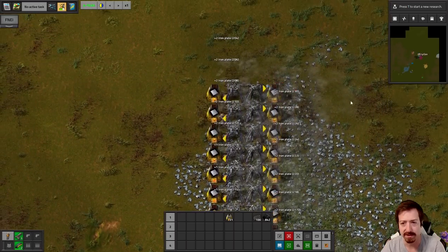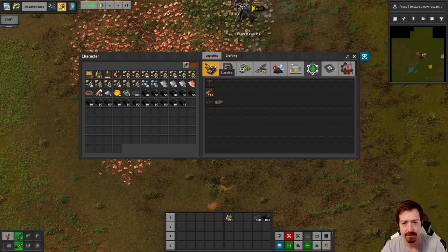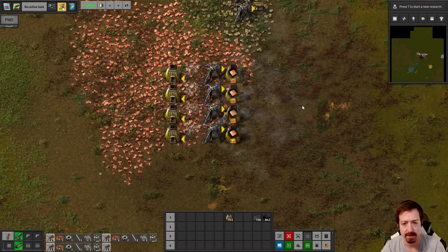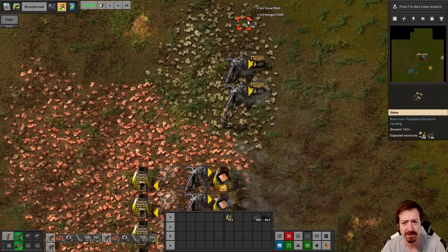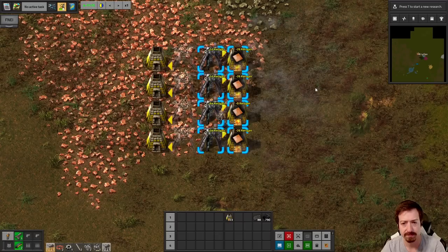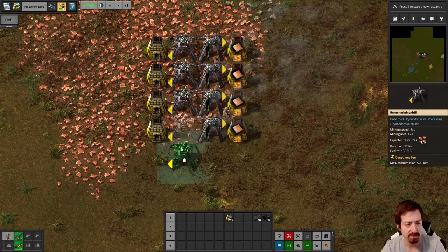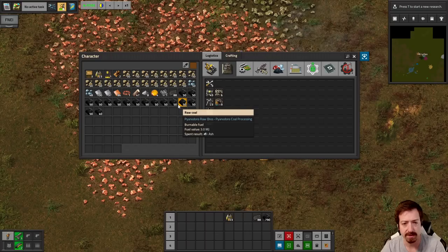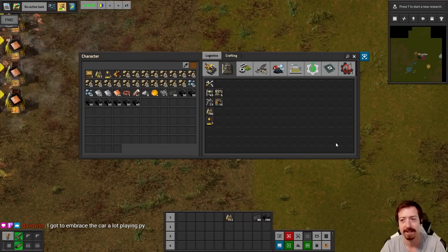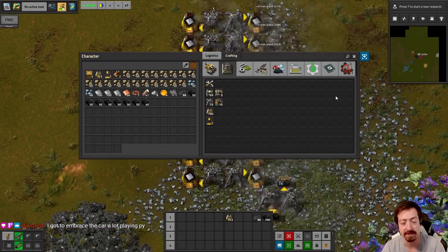We actually have a few hundred iron plates — that's beautiful. We need more copper though. I think I have plenty on stone. There's all sorts of new buildings — this thing looks cool. The other annoying thing sometimes about Pyanodons is look at how tall the art is — literally six squares behind it you can't see. I don't always love that, but it does look cool, so I can't complain too much. I actually used the car quite a bit in my BZ playthrough.